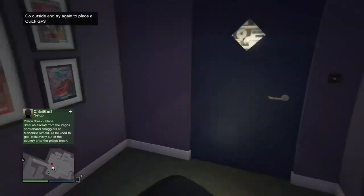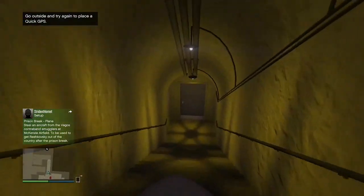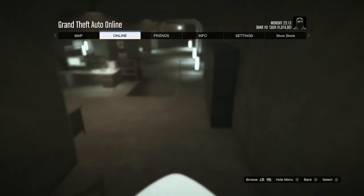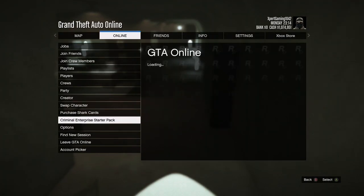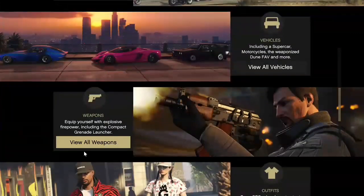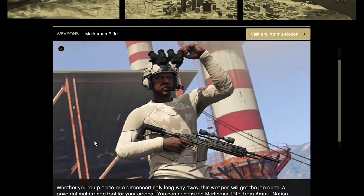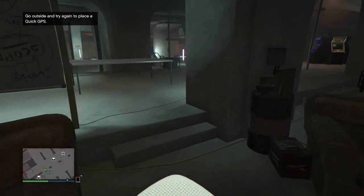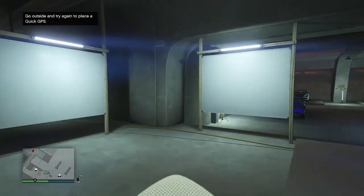Now you just want to run as far as possible, as you will get frozen again. When you get frozen, just repeat the last step: go to criminal enterprise starter pack, go down to weapons, go to marksman rifle, and click the photo again — then you will be unfrozen. Now just run to your vehicle, your free Elegy.